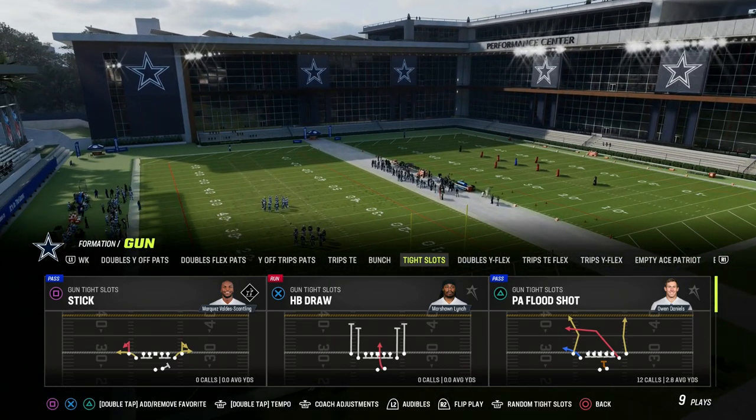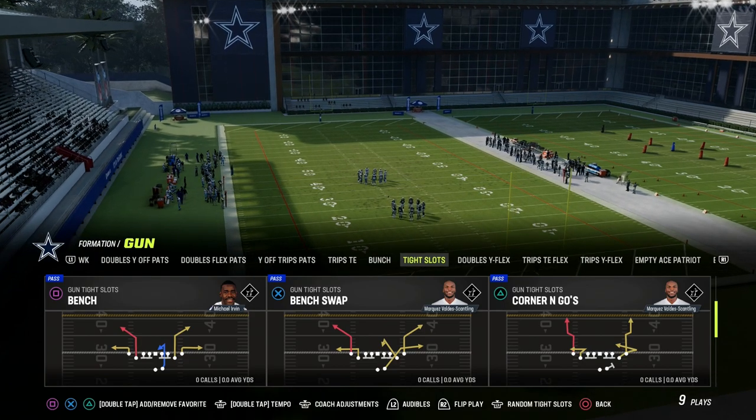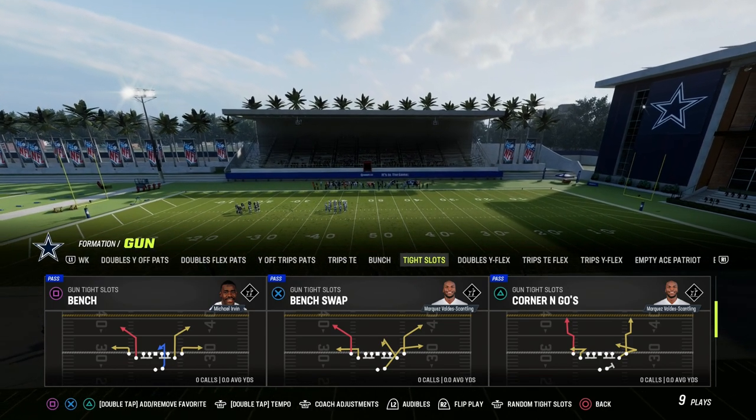This formation can be combined with bunch, with trips, with U-trips — all of these great formations in this playbook. You can actually utilize some of the core concepts out of tight, especially because right now we have a hot route master to be able to make this offense super effective.